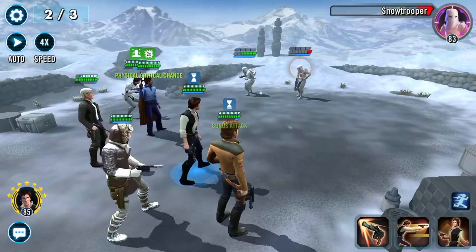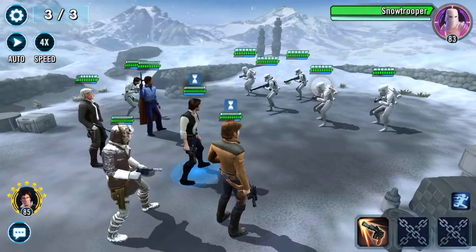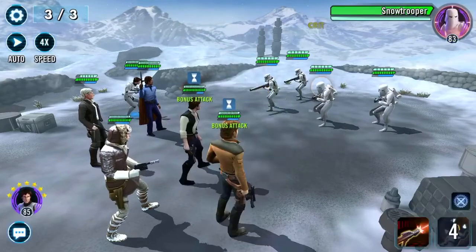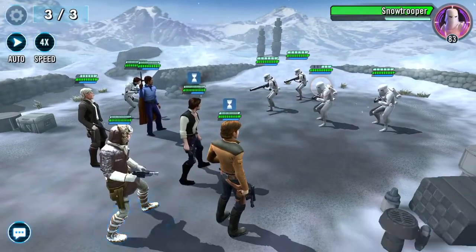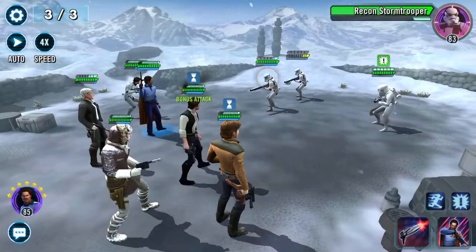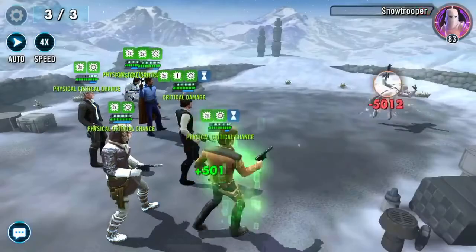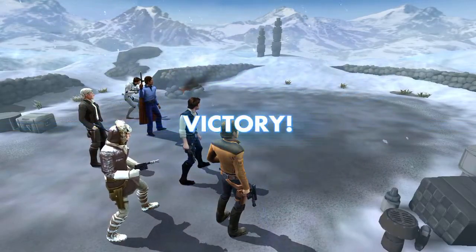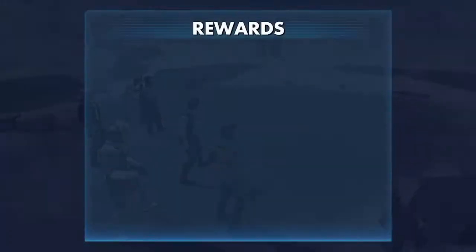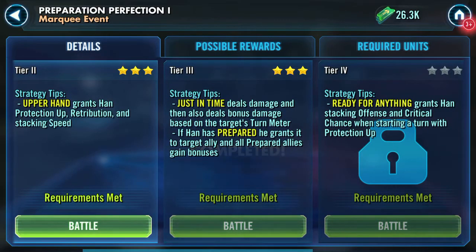We've got quits on both — let's take out the one with the more turn meter and health. Final encounter! Oh yay, there we are — Shoot from the Hip! 10 more shards and a mod with no secondary speed, i.e. a mod to sell.